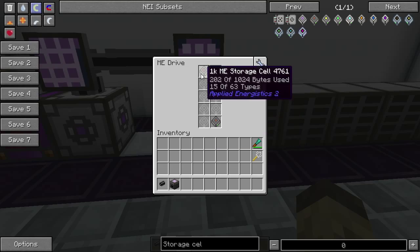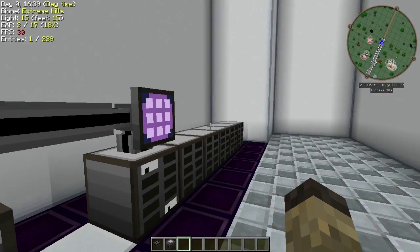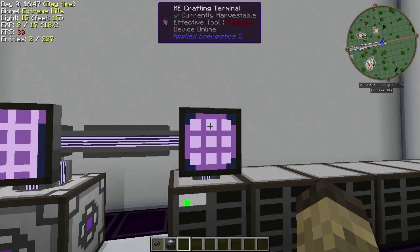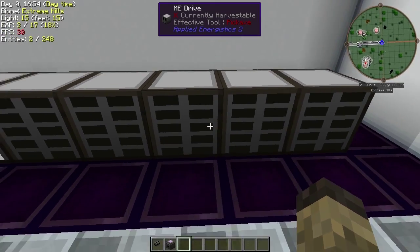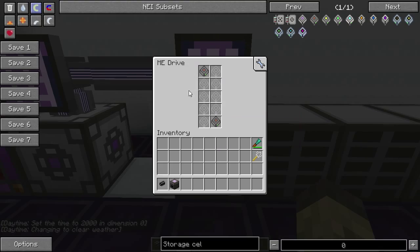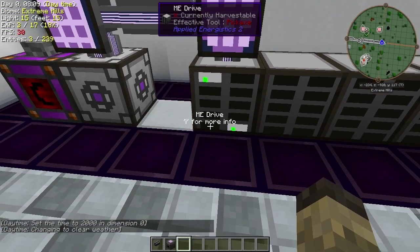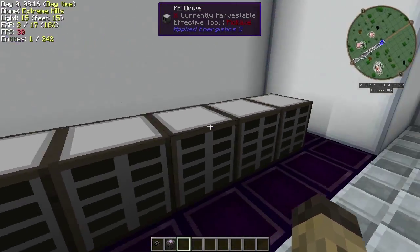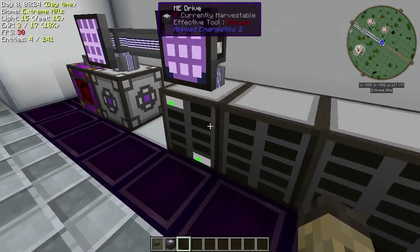You can get a lot of storage within that eight-channel limit because you can use ME drives. With this setup I'm using quite a few channels — still within eight — and I have a terminal, a crafting terminal, and multiple ME drives. Each one of these blocks counts as one channel, not each individual drive bay inside the ME drive. So ME drives are very useful for having lots of storage in a lower-tier non-controller system.